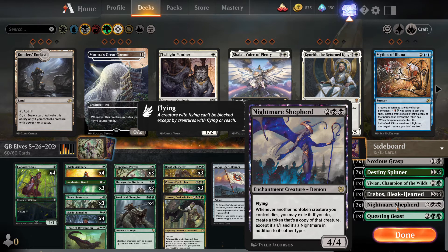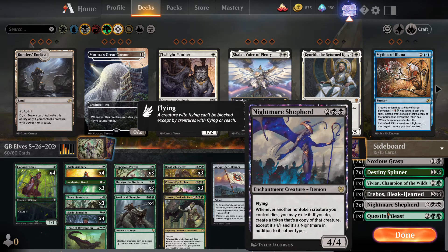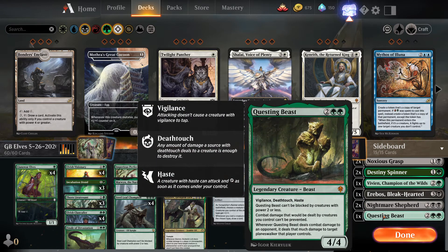Two copies of Nightmare Shepherd — four-mana four-four with flying. Whenever another non-token creature you control dies, you may exile it, and if you do, create a token that's a copy of that creature except it's a 1/1 and also a Nightmare. Against a lot of removal we'll bring this in to give our creatures an extra life. One copy of Questing Beast — four-mana four-four with vigilance, deathtouch, and haste. It can't be blocked by creatures with power two or less, combat damage it deals can't be prevented, and when it deals combat damage to an opponent it deals that much damage to a planeswalker they control. We bring this in against planeswalker-heavy decks and fog strategies.